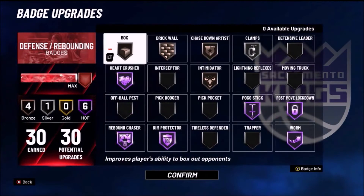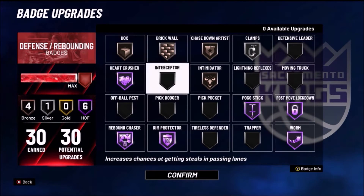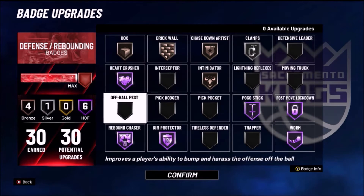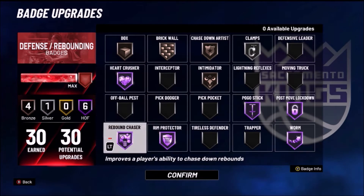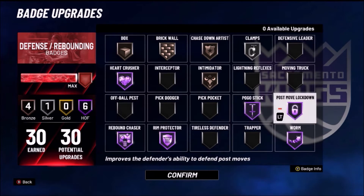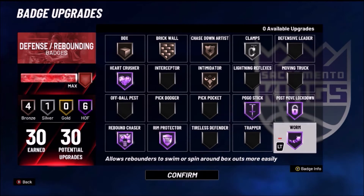The only thing that's really changed with badges is defense. I've dropped box down to bronze, dropped brick wall down to bronze, and dropped intimidator down to bronze. What that allowed me to do was bring clamps up a little bit to silver. I think that's a good balance no matter what mode you play. You could drop it down to bronze if you play a lot of rec, but if you're in the park, silver clamps is definitely beneficial.